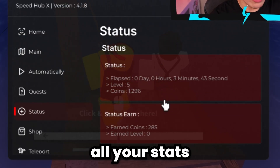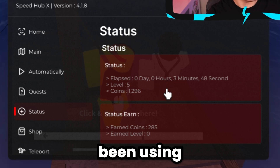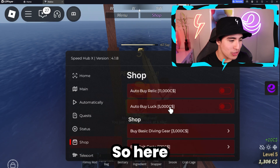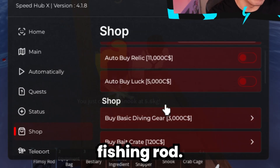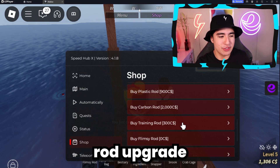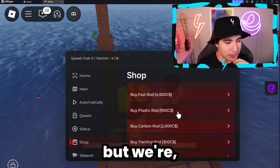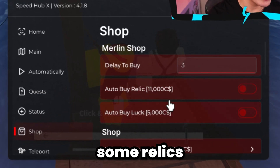In the status section, you can see all your stats in the game — how much money you've earned and how long you've been using the script. In the shop section, there's some pretty nice stuff too. You can buy every single item in the game, including every type of fishing rod. We can almost buy that carbon rod but we're a bit short on money. You can also buy relics here.